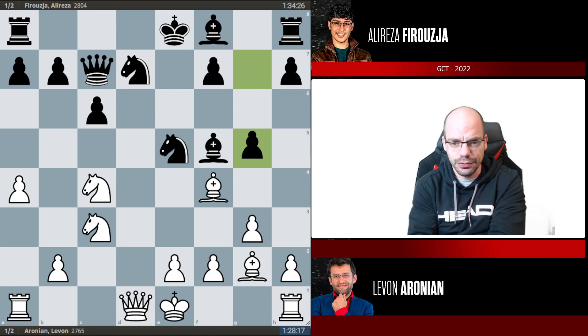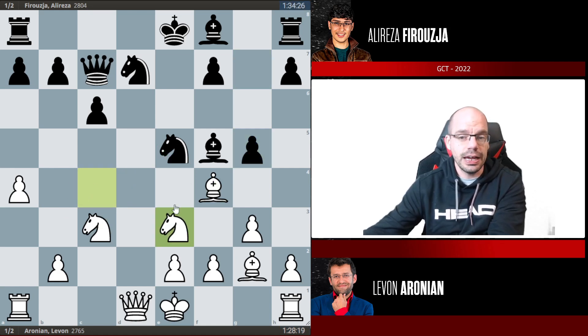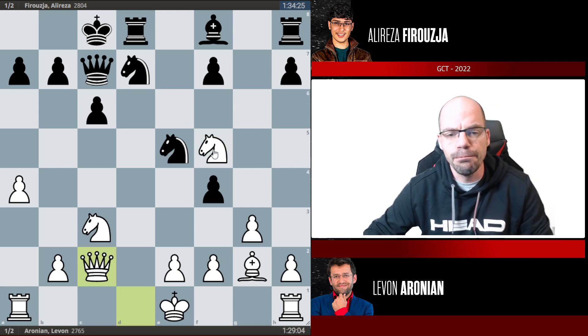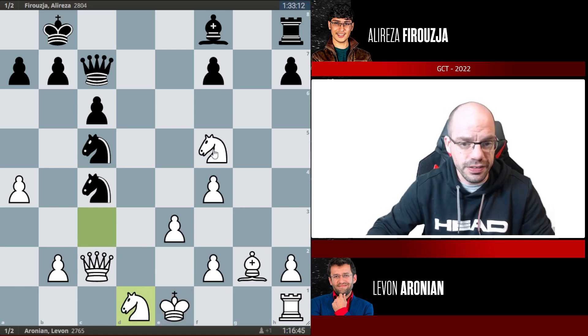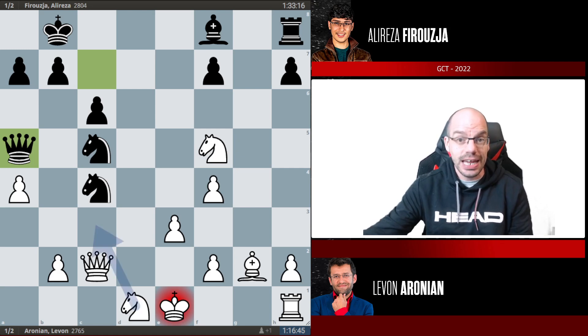Knight d7, bishop g2, g5 — this was one of the new ideas around the turn of the century. The idea being that white cannot capture this because the knight is hanging. But knight e3 is a sneaky counterpunch against the bishop on f5, and we end up in this very chaotic position which is still totally booked. Theory was followed all the way here, following a game between Wang Hao and Hikaru from 2012 which was a draw. I believe Lev completely forgot theory, because I'm still looking at 15 grandmaster games that followed exactly this path — Wang Hao, Nakamura, and so on. Lev must have forgotten what was going on here.